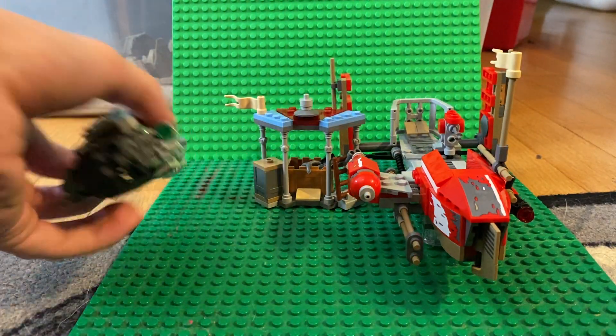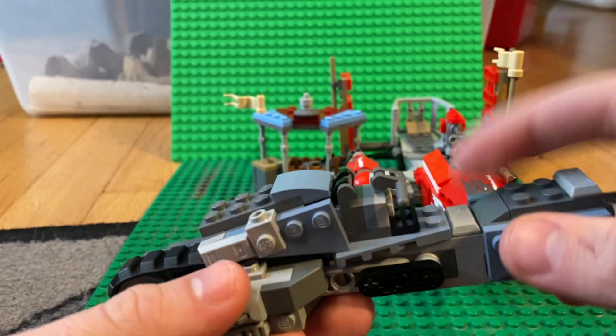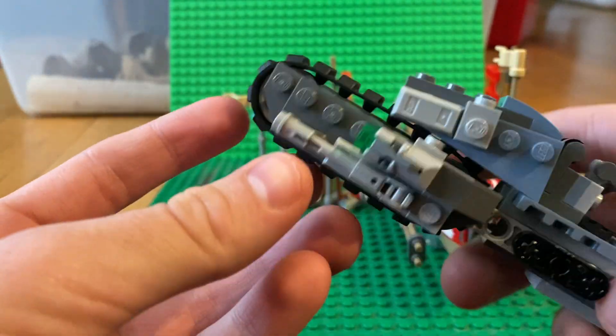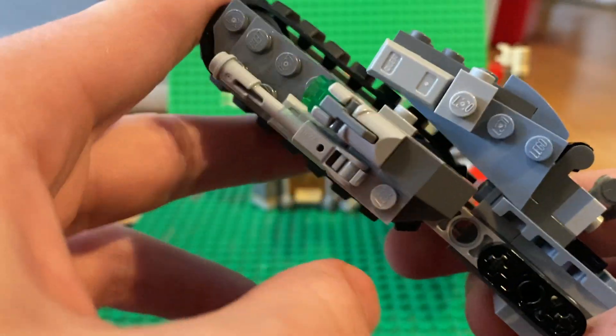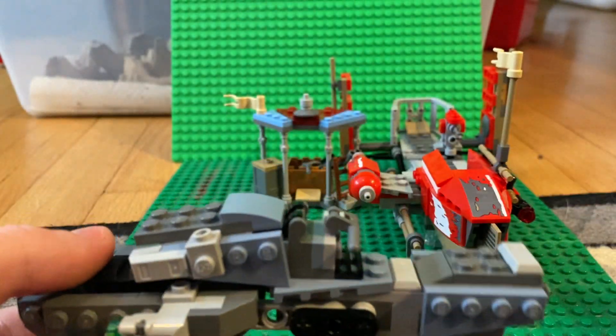Next up we get the stormtrooper speeder bike. You place your stormtrooper right on it, and you get two stud shooters on the sides along with two blasters. The blasters can rotate, and the whole build moves very nicely. It's a very nice speeder bike.